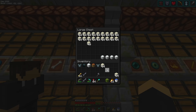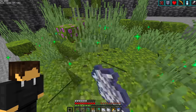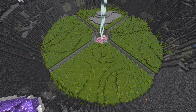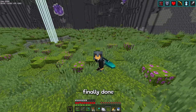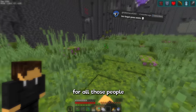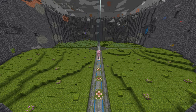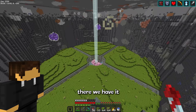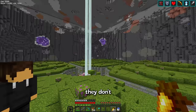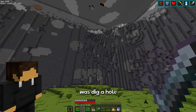Then if I grab some bone meal, I can start turning it into moss. And it's finally done, but it's a little bit overgrown. This one's for all those people who keep telling me I need to touch grass. So there we have it. Next, I want to give the walls a makeover — they don't look horrible as is, but it still kind of looks like all I did was dig a hole.